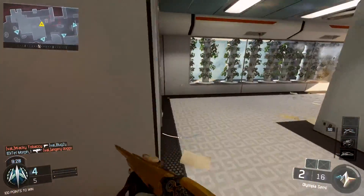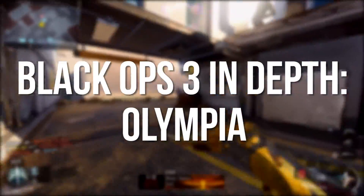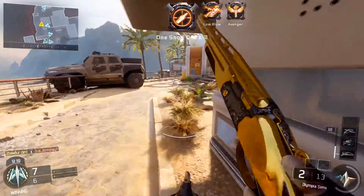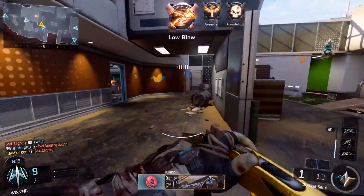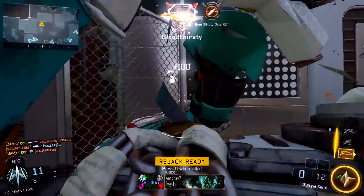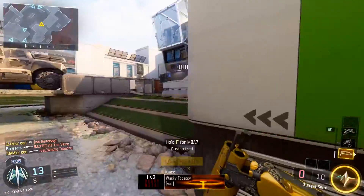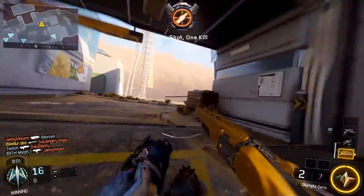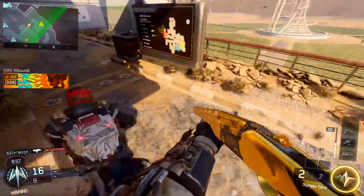Hey, how's it going guys? It's Scarecrow, and welcome back to another episode of Black Ops 3 In Depth. Today we're going to be looking at the Olympia Shotgun, one of the newer weapons added into Black Ops 3 in the newest weapon update. This is actually a shotgun I'm lucky enough to own on my account, and it has quickly become one of my favorite shotguns and favorite weapons to use for fun. It has some inconsistencies and some downfalls, but it makes up for it in other ways.